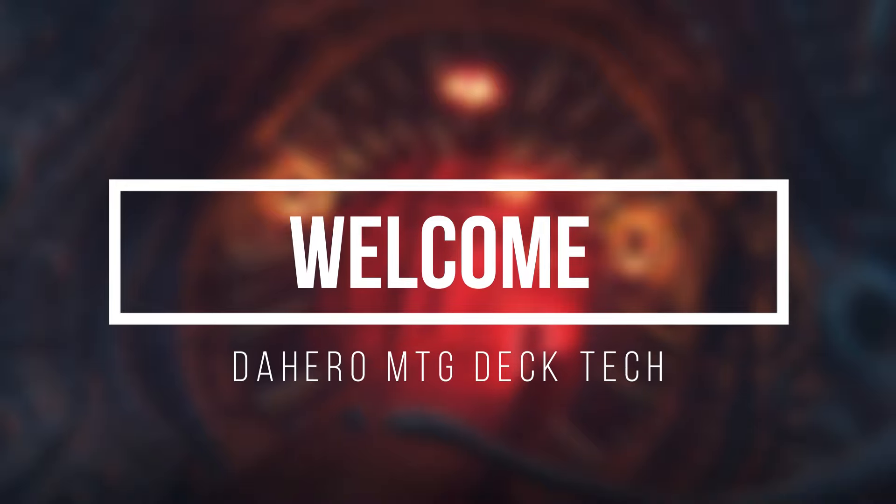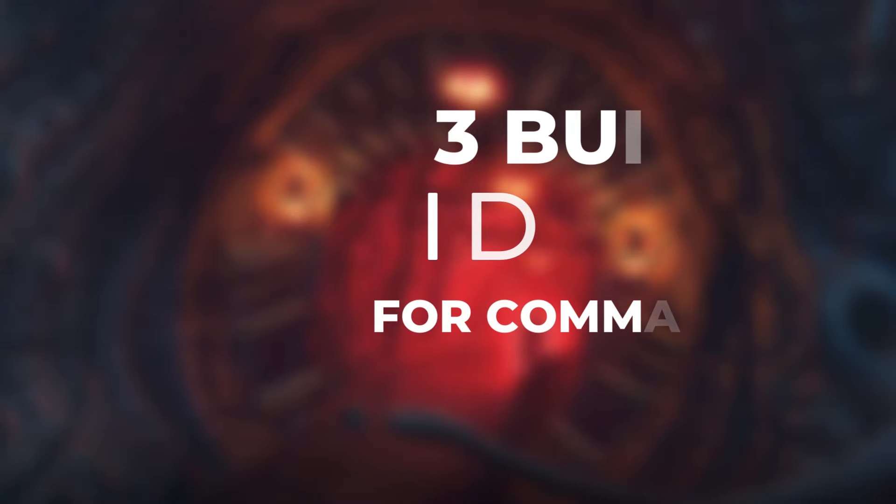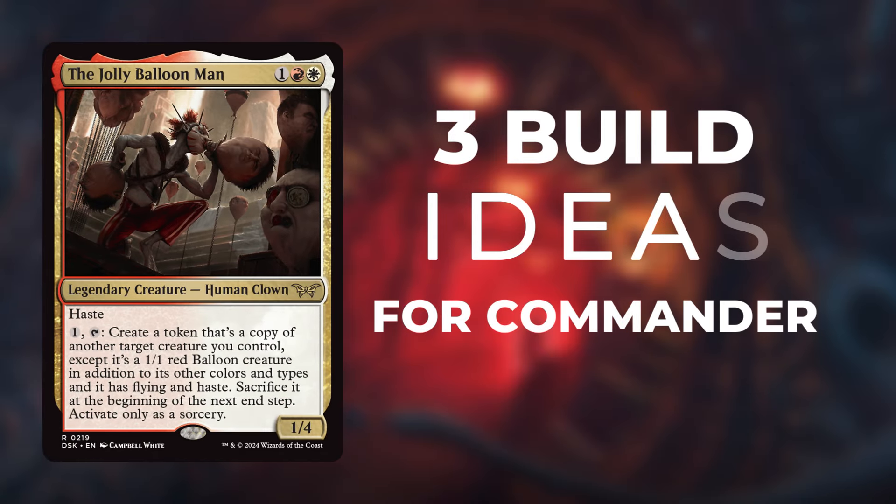Welcome back, heroes! Today we're diving into the dark and twisted world of Duskmorn, House of Horrors, and we've got a special card for you: the Jolly Balloon Man. This creepy clown has some seriously fun mechanics, and I'm going to show you three unique build ideas that will make your opponents wish they'd stayed in bed.